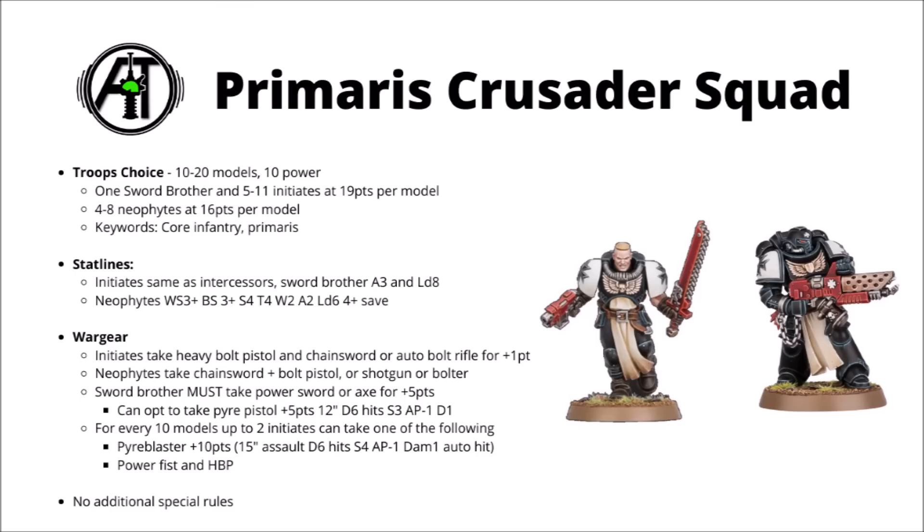I do think that while looking quite cool, the pyre blasters are very over-costed at 10 points. At something like 5 or 6 points they might have been more tempting, but at 10 you're just not getting enough damage output to justify that investment — that's half the cost of another initiate. The power fists are okay, maybe good to add a little bit of anti-armour threat to a big squad, just kind of annoying that you can't take it on the Sword Brother, as he'd be able to have the third attack with it.